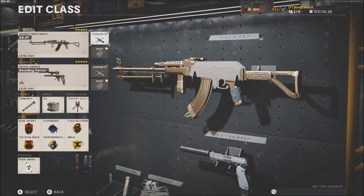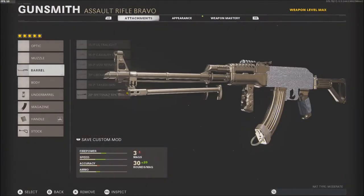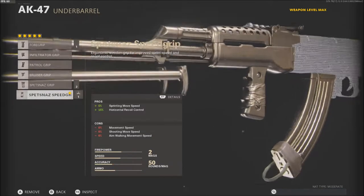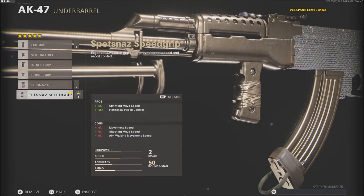The class setup is always the same — for perks and guns it's always the dual diametes. For this AK-47 class setup, the AK is insane. I highly recommend using this gun on Nuketown or any map. It doesn't have much kick with this class. For the barrel I use the Task Force barrel, also called the Spetsnaz RPK barrel, which gives extra damage. I also use the Spetsnaz speed grip for some horizontal recoil control.